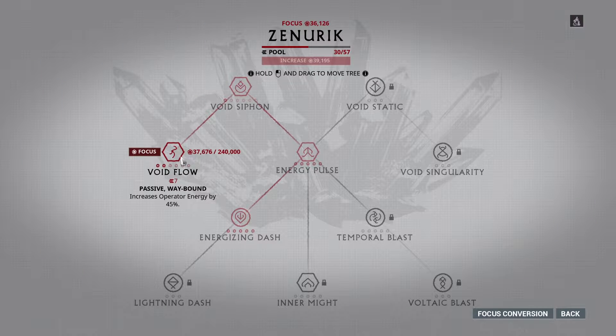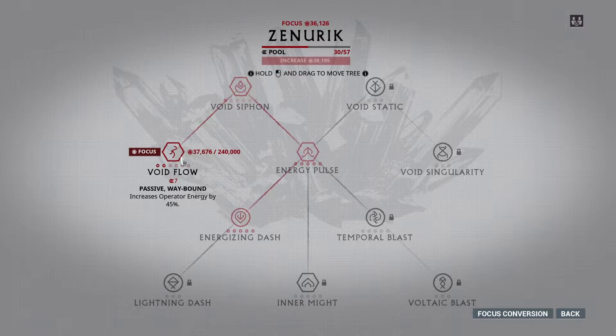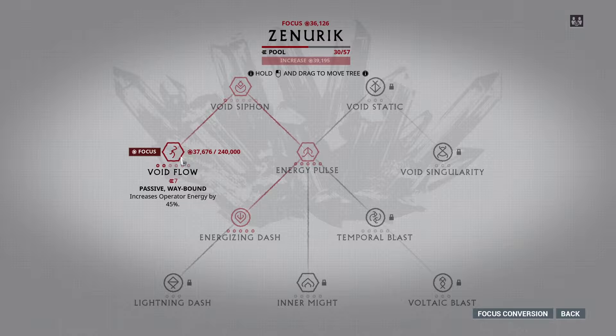Void Siphon and Flow are the waybound passives. Siphon gives more energy regen and Flow gives more energy pool for your operator to use. This is generally used by Energizing Dash or Void Dash in general, and even going into void mode with different operators. The waybound part means once you max them, it takes 1,000,000 focus in that tree and a brilliant Eidolon Shard to unbind them so you can use those passives in any other tree. So that's all I recommend getting for this tree — generally run the school without any other points added.